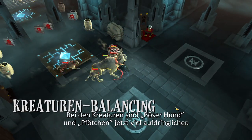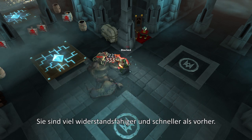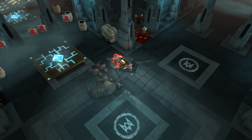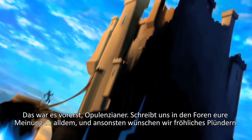Among creatures, the bad dog and mittens have become harasser units. They are now much more resistant and faster than before. That's all for now, Opalentians. Don't forget to give us your feedback on the forums and in the meantime, keep looting.